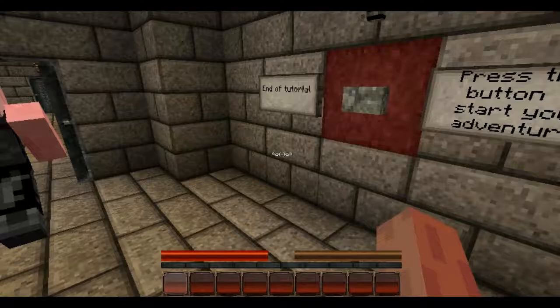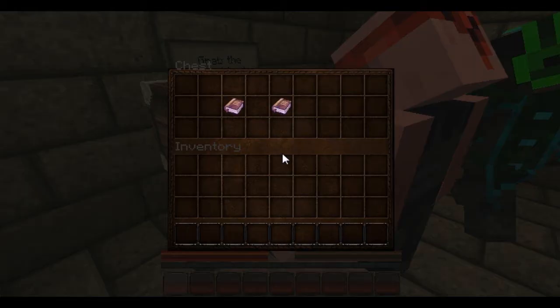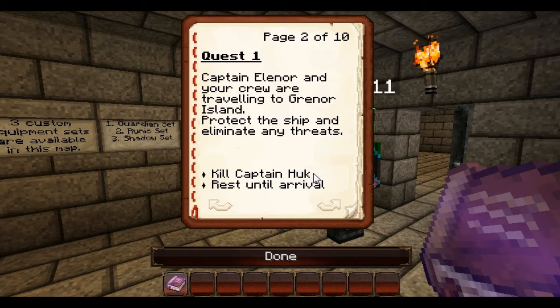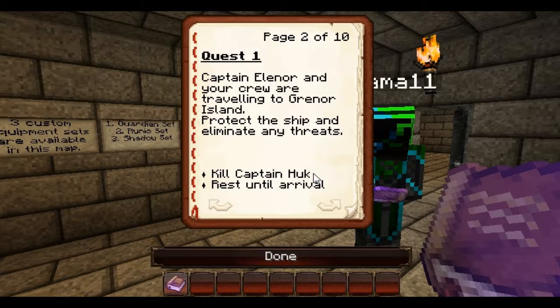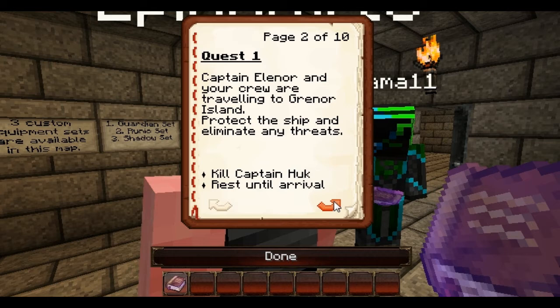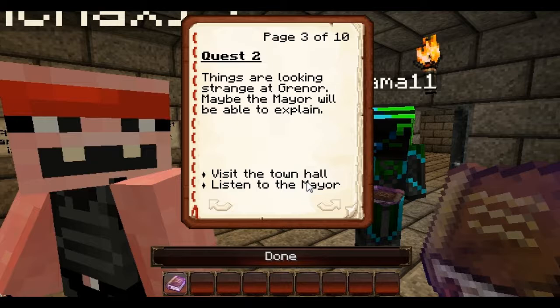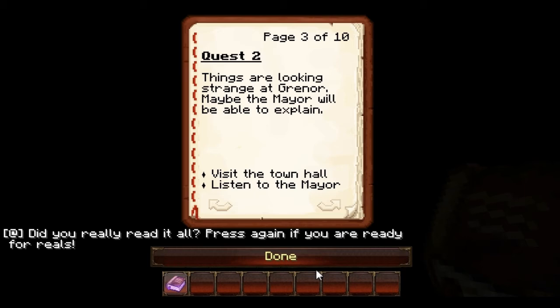Quest log — I got one. Captain Elvenor and your crew are travelling to Gromalama Island. Protect the shepherd, eliminate any threats. Kill Captain Hawk. Rest until arrival. Quest 2: Things are looking strange on Gromalama Island. Maybe the mayor will be able to explain. We should just do the quests as we go along.